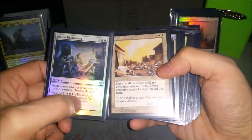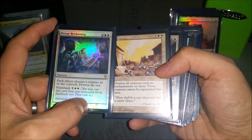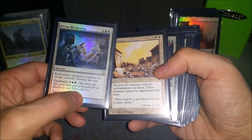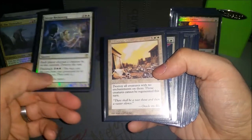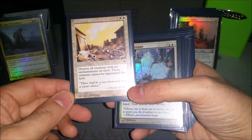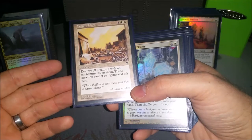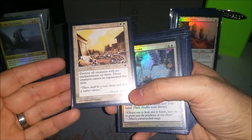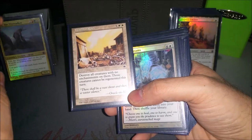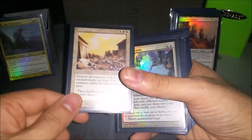I do have a couple board wipes, but the right ones for this deck. Divine Reckoning lets you choose to keep Uril — everybody chooses one creature, you always choose Uril, and destroy the rest. It also has Flashback so you get two uses out of it. And Winds of Wrath destroys all creatures with no enchantments on them and they can't be regenerated. Since he's always pretty much enchanted, he's just wrath-proof as far as that goes.